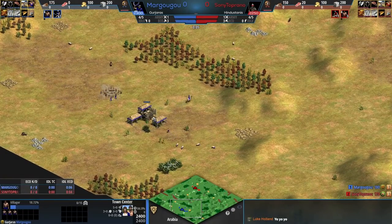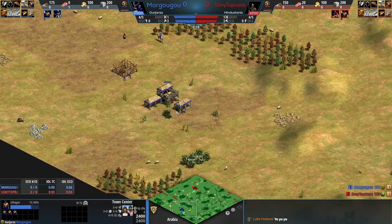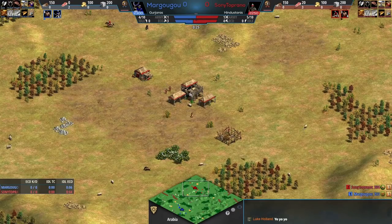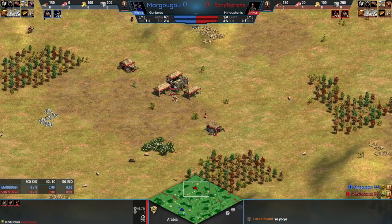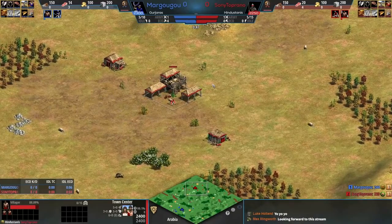A fun 1v1 game featuring two new civilizations. We have the Gurjaras here for Margugu, a French player in the top 100, and in red we've got Sony Toprano, a top 100 player from Turkey. Sony Toprano is playing with the reworked Indians — with the Dynasties of India expansion, there are now four Indian civilizations instead of just one.